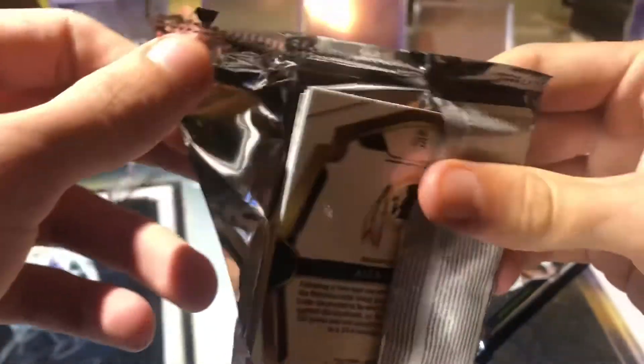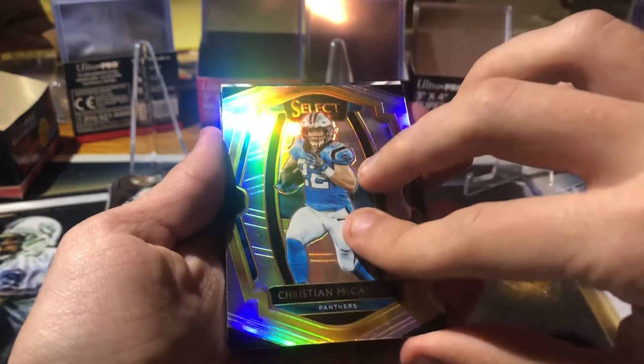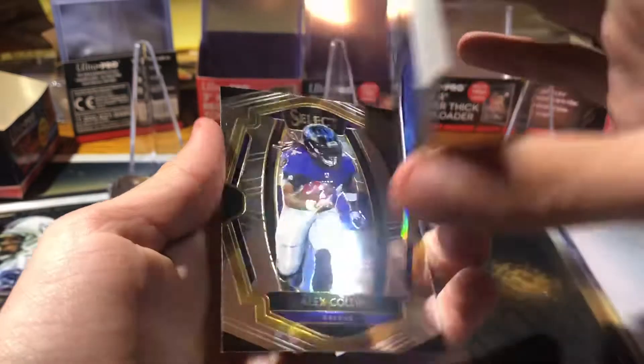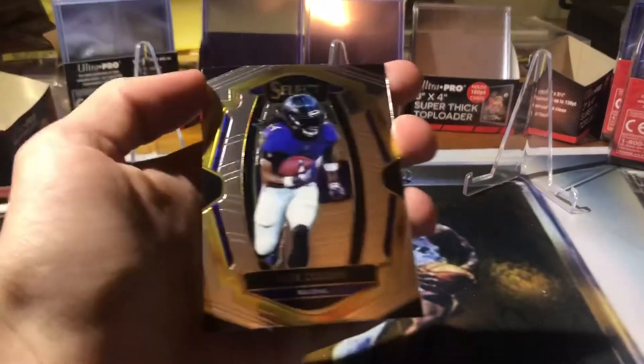So one of these is the RPA, one of these is the patch card — that is really chunky. I'm gonna save that one. I guess they're both thick. Josh Rosen rookie, Darius Geis, got a Christian McCaffrey, and Karrion Johnson. Oh, here's our patch — Karrion Johnson, shout out Joe over at Dude Room, out of 99. Very nice. And Alex Collins.